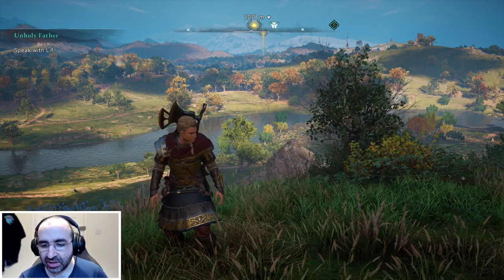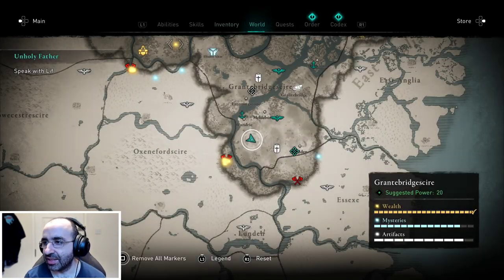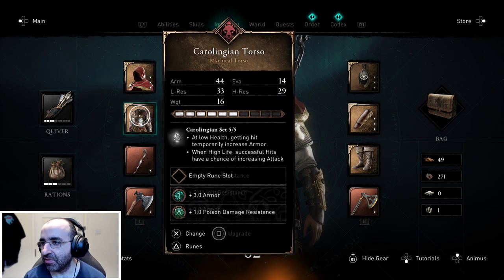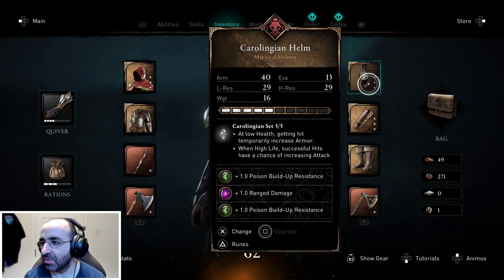We're in Assassin's Creed Valhalla — I've been having so much fun with this game. The pack literally just appeared straight in the menu. If you go to your inventory after logging in, you can see the Carolingian set right there. It's quite nice because it has the maximum number of upgrade slots available.